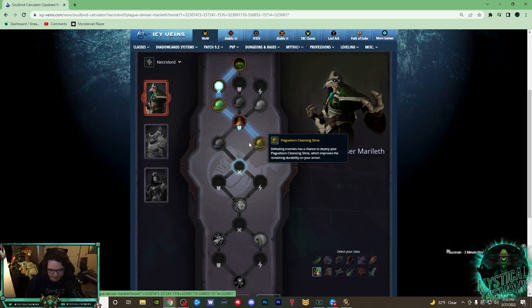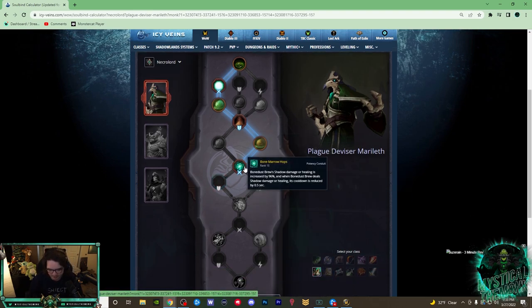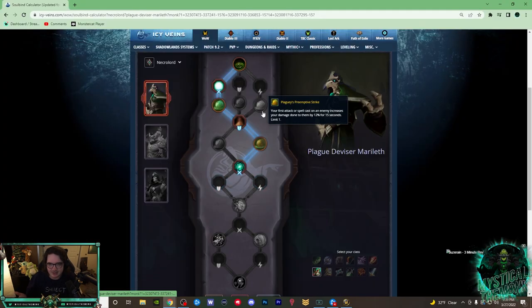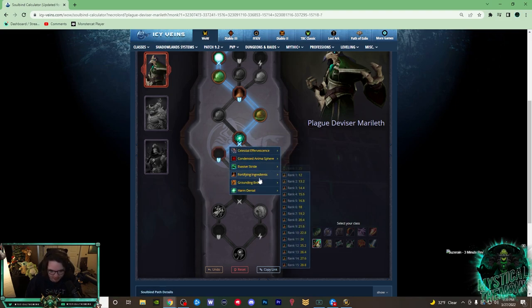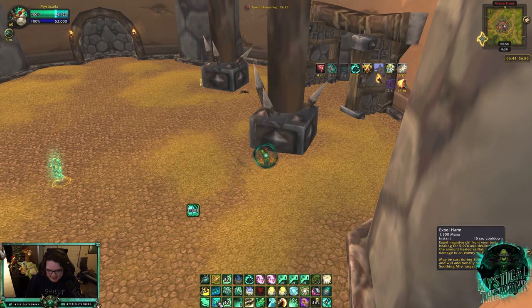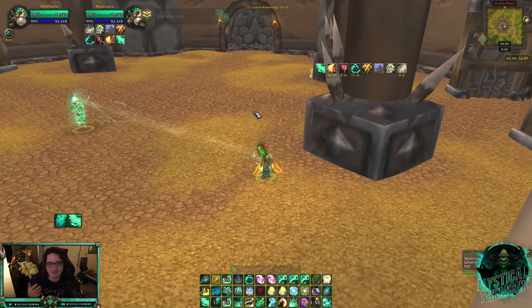For the endurance conduit, highly recommend Fortifying Ingredients — when you use Fortifying Brew, you get an absorption shield for 23,000 damage, which is insane. Rank it up as fast as you can. Next is a potency conduit: Bone Marrow Hops, which gives your Bonus Brew a small chance to increase the healing it's done. Bonus Brew is fantastic for healing output and one of the main reasons I like Necrolord. You can also choose an endurance or finesse conduit — I go with Harm Denial because I'm a huge fan of Expel Harm.